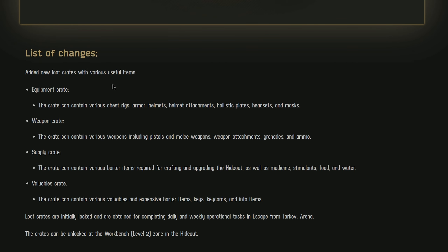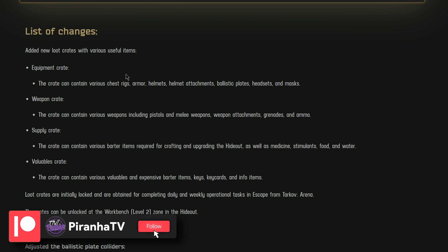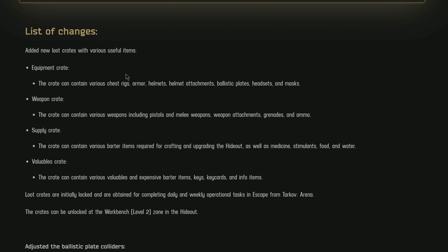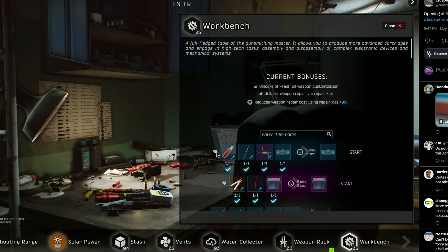Starting off with the list of changes: they've added new loot crates with various useful items. This stuff is linked to Escape From Tarkov Arena. At the moment it's quite bugged — the daily requirements are incredibly hard. You've got to win 22 games in a row or something ridiculous like that to complete some dailies.